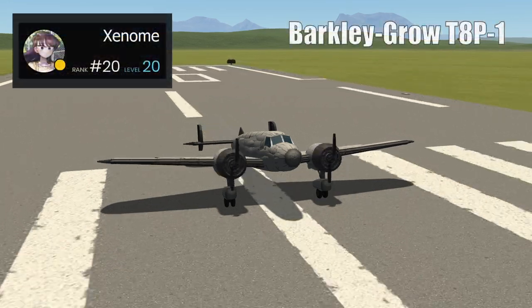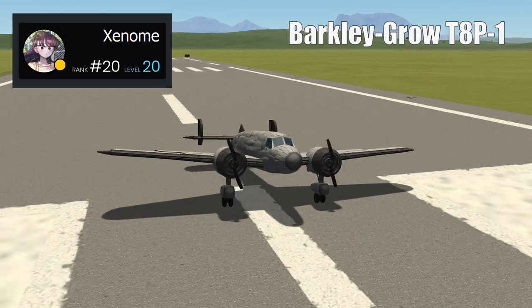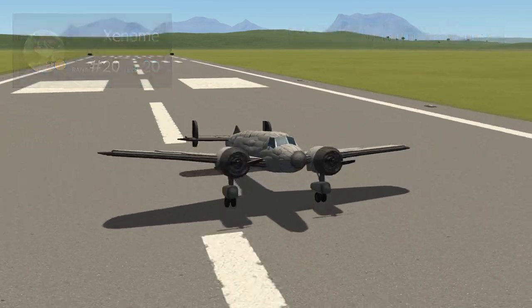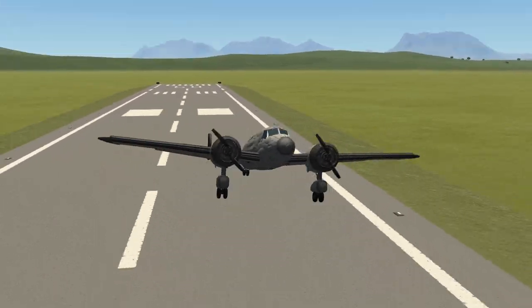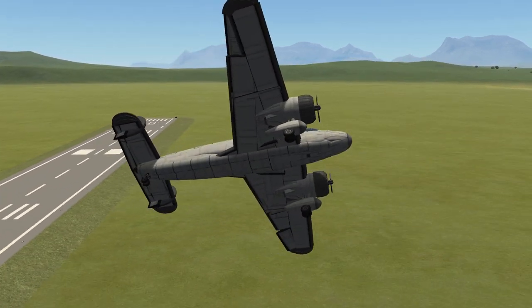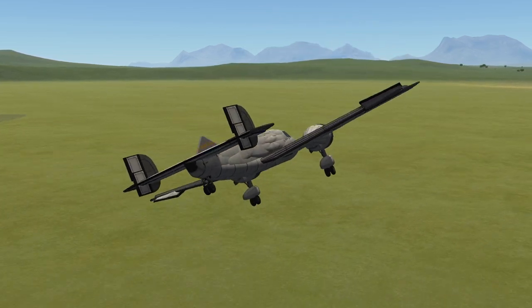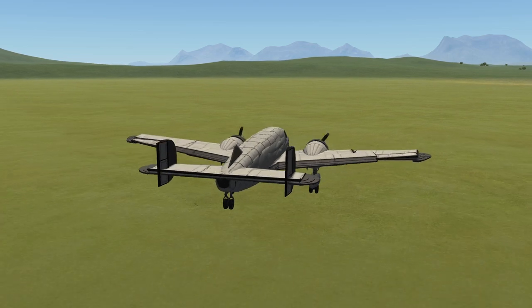Here we see a Barclay Grove T8P1, and it was created by Xenome. This is a great choice from Xenome, submitting an aircraft that looks so typical for the era, but one that I know very little about. It first flew in April 1937. The T8P designation meant it could transport eight passengers, and it was designed to be simple and rugged.